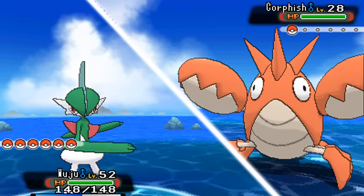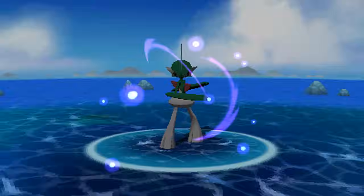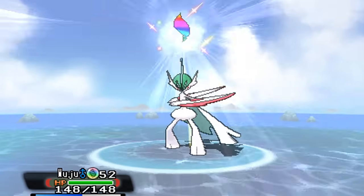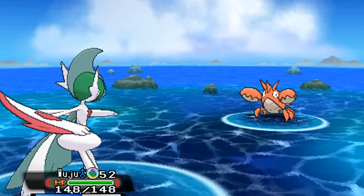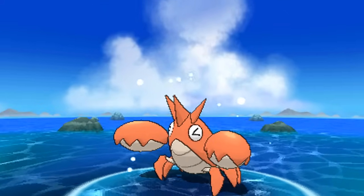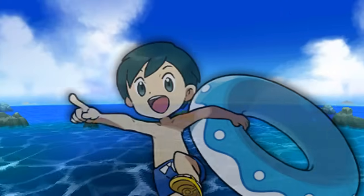That little Corphish tried to use Protect, but now it gets a mega evolution - it's morphing time! Wuju actually looks like a Power Ranger, which makes this even more awesome. It's Mega Gallade - we got the mega stone for this guy in the last episode, along with the one for Salamence. These guys are very low level so I'm going to try and avoid most of the trainers, just to keep this video from getting too long.